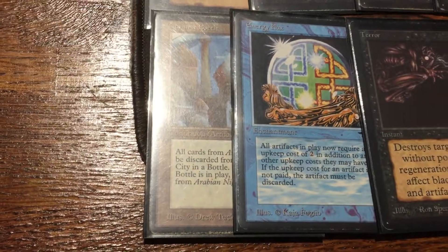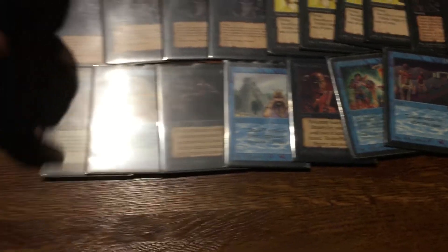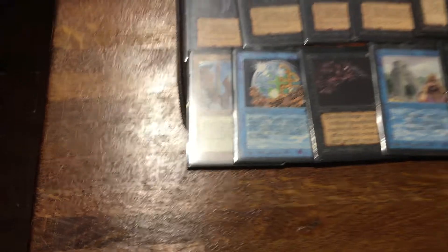We are playing some hate cards in the main deck — I got that from Brian Manalakis. We're playing an Energy Flux, a City in a Bottle, and a Bottle in the main deck. It's a great tutor target — you can always kill Juzam. One thing this deck is very weak to is Triskelion. I got super blown out earlier by a Triskelion plus Copy Artifact when I had three Elves of Deep Shadow and a Hippie in play. Energy Flux doesn't really answer that, but at least you can make them sad about their Icy Manipulator.